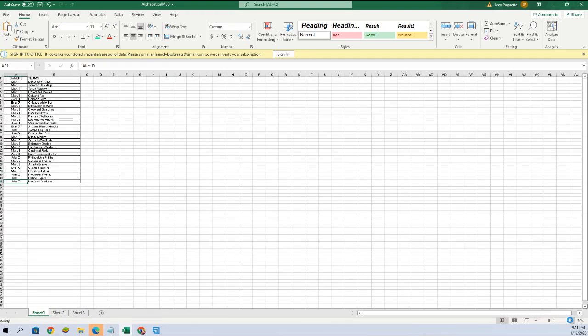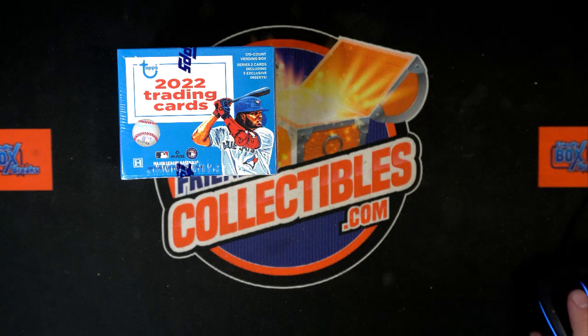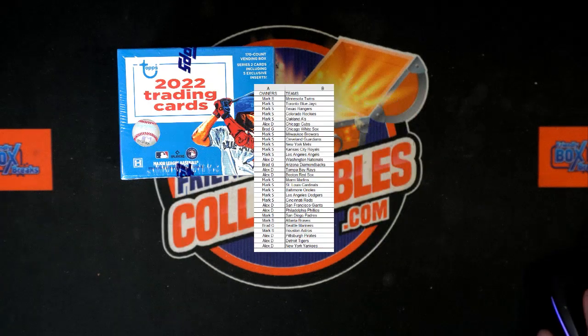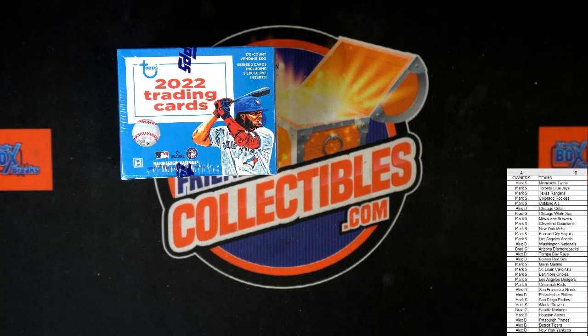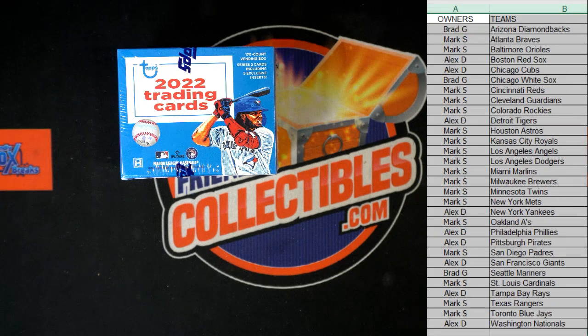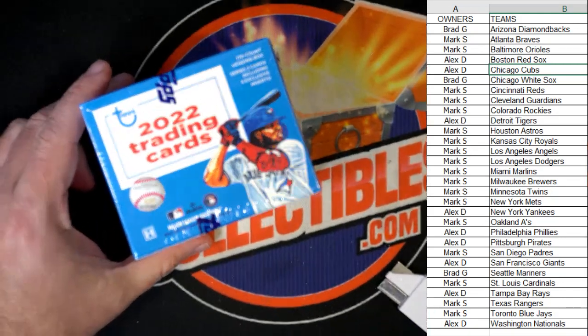We're going to chop this box up. I'll put the assignments on our main break screen. Let me alphabetize this — click sort, custom sort, sort by teams. There we go. All right, good luck guys! Let's chop this thing up and pull something good out of here.